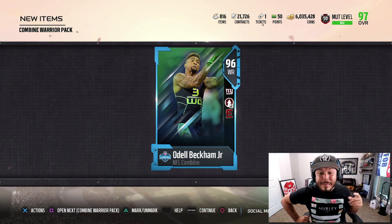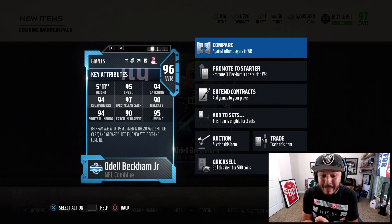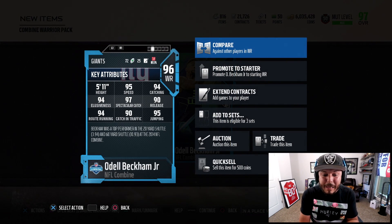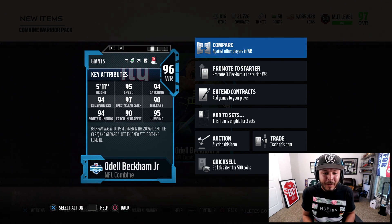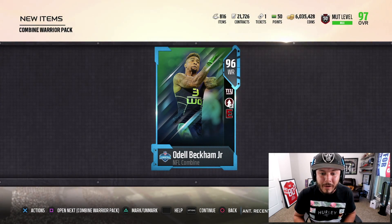On to the next one — 96 overall: Odell Beckham. About 95 speed, he'll have 96 speed with the coach. Only 90 release but 94 route running, 90 catch in traffic, 95 jump. Odell might have 99 spec catch when we put him in the lineup — I could be wrong but we'll check it out.